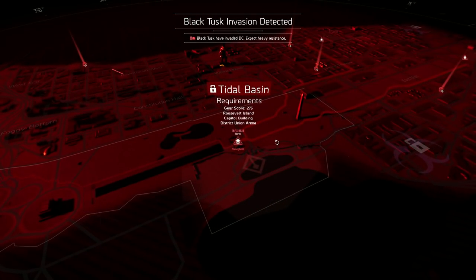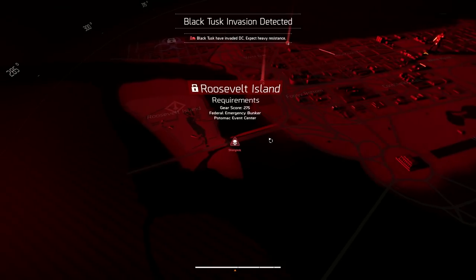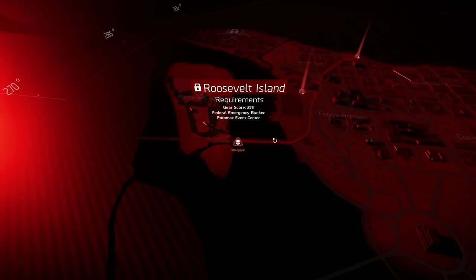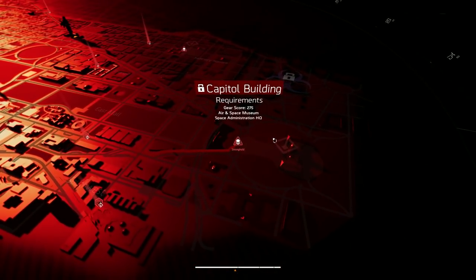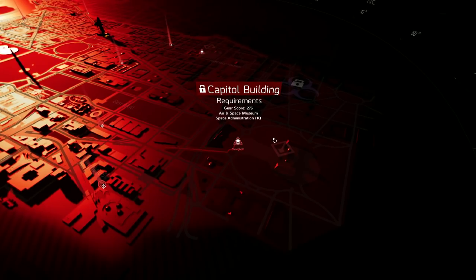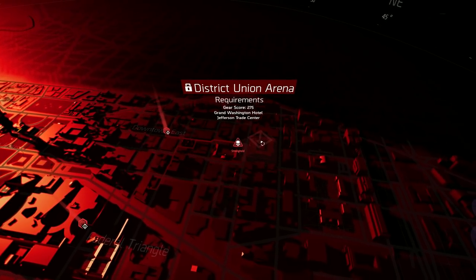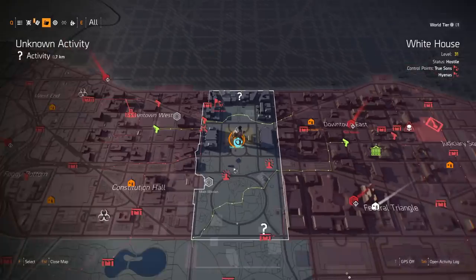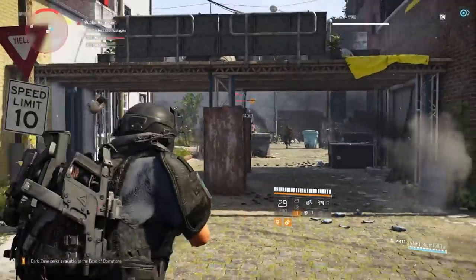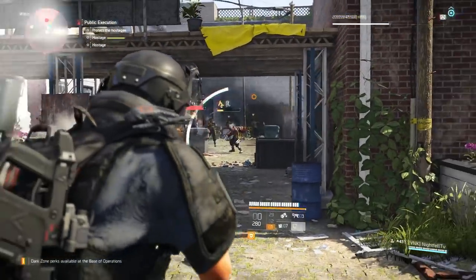Then you have to make it all the way to World Tier 4, and you do that by still completing strongholds, but in a slightly different way. You have to do one stronghold to advance a world tier. If you hover over the stronghold, you'll see it requires a couple of different things: first, you have to do two separate missions associated with that stronghold, and then you have to reach an overall gear score. For example, to advance from World Tier 1 to World Tier 2, you need to complete the two associated missions and reach 275 gear score. Once you have both, you can do that stronghold — beating it will advance you to World Tier 2. Do the same thing to get to three, and again to get to four.